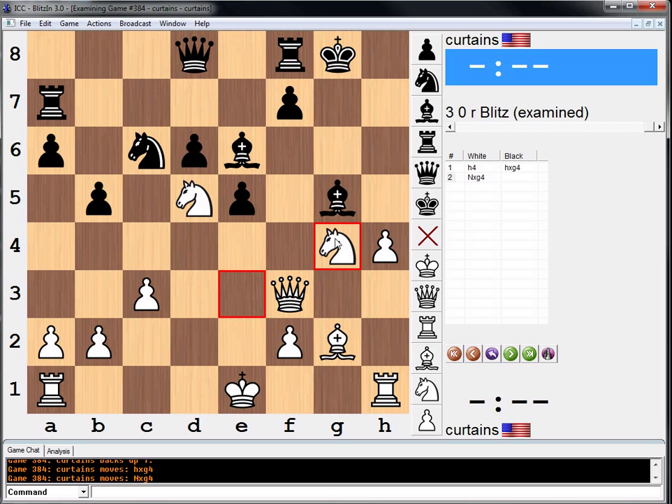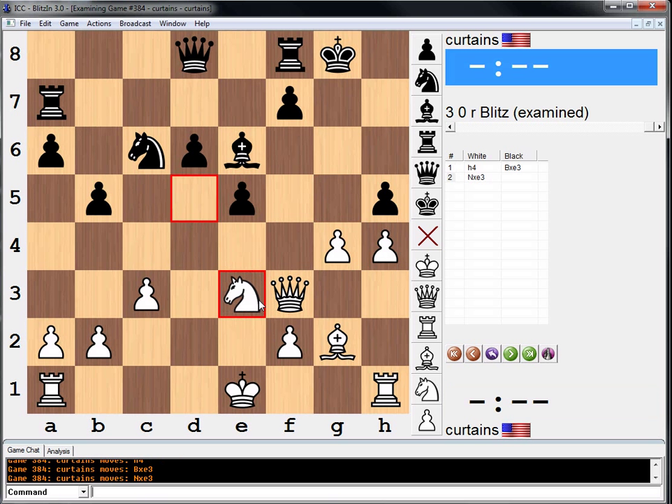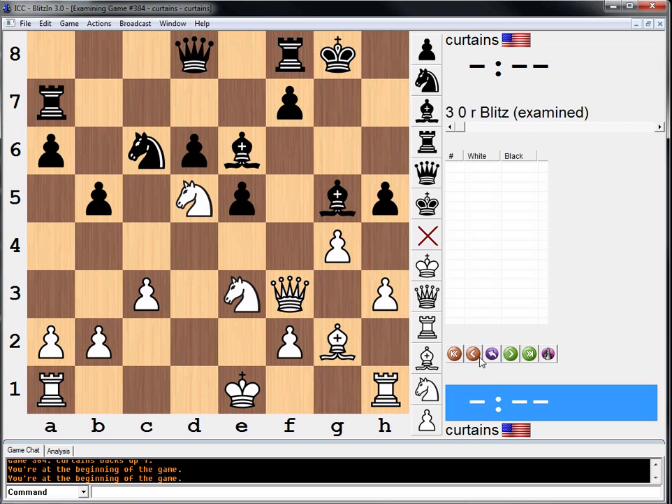Pawn takes pawn, knight takes — just looks good. I'm not sure whether these positions are all of a tactical nature, but I do like this position quite a bit for white. We're threatening the knight, and next move we can go g5 and take on h5 with the queen. I really don't know what they're looking for in this book. My move is h4. I'm going to turn on Houdini, see what it says now that I've chosen h4.